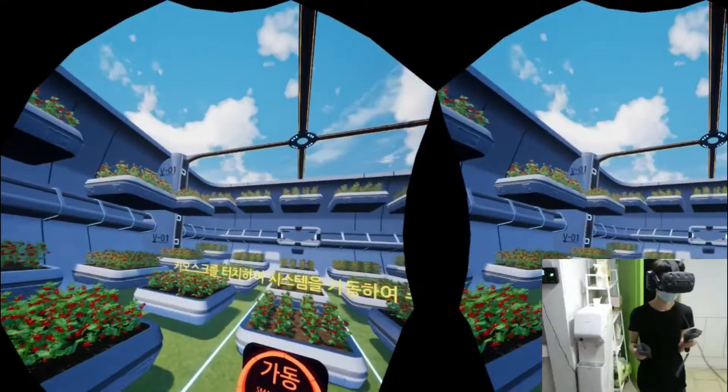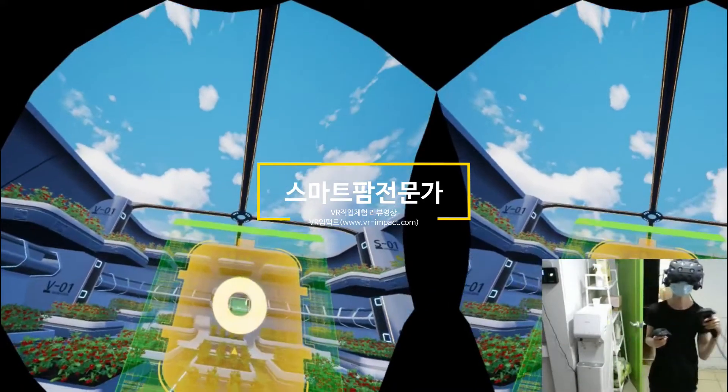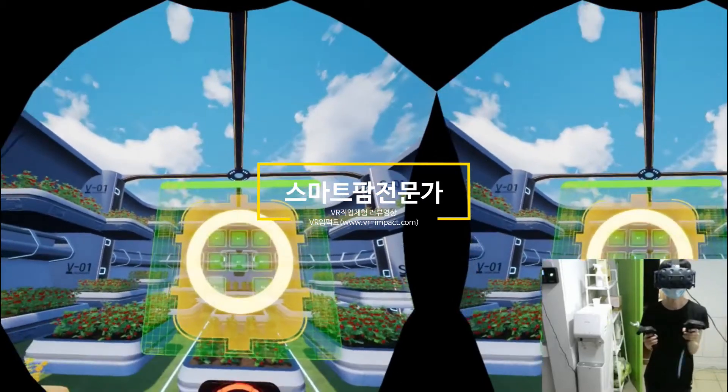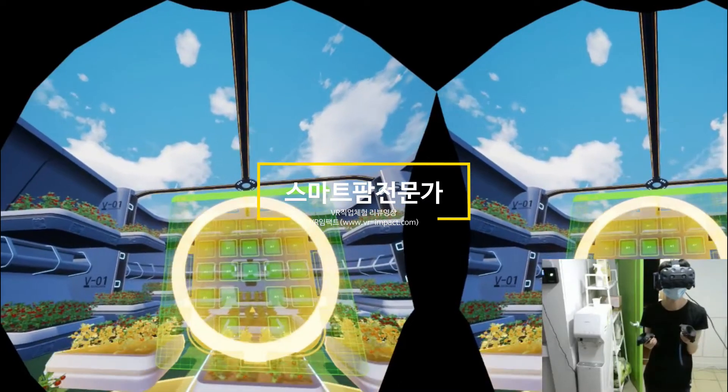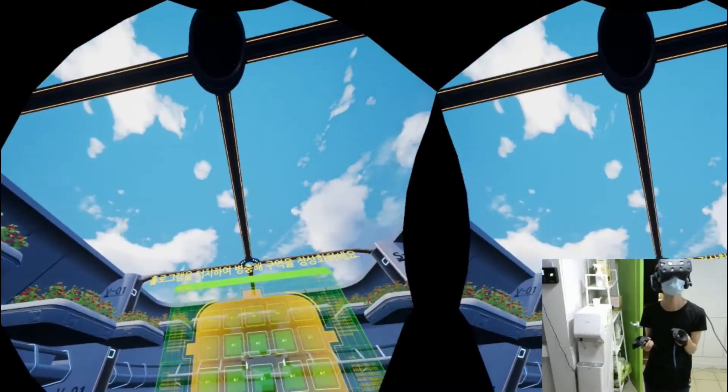Touch the kiosk to start the system. Touch the hologram to normalize the pest area.